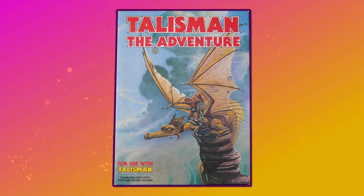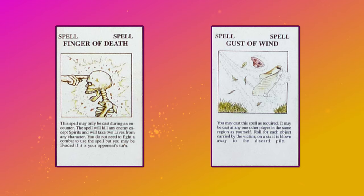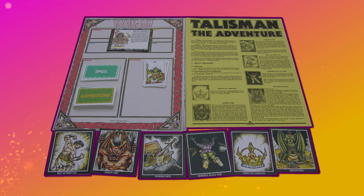Back in the UK the expansions did not stop coming. In 1986 a second box set was released, put together by members of the GW design team — Edward Campbell, Charles Johnson, Alan Merritt and Ali Morrison — producing Talisman: The Adventure. This set came with more than 60 new cards, introducing new spells like the Finger of Death and the Gust of Wind — kinda feels like those are not equally impressive spells. And there were new characters like the Orc, the Centaur, the Samurai and the Ninja. The box also included new character sheets to track progress through the game and a load of other new cards for use across the game as well.